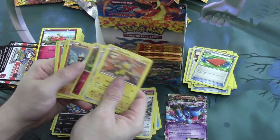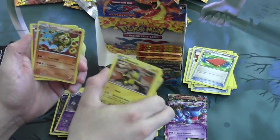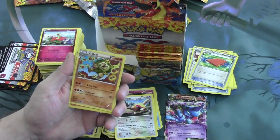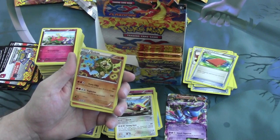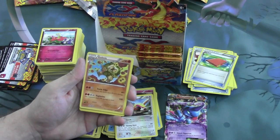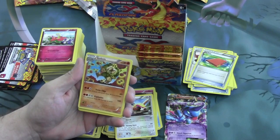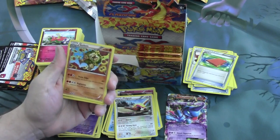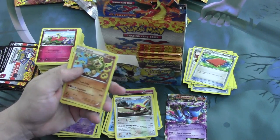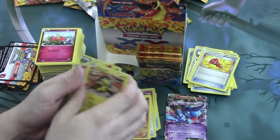Next pack. Our Reverse Foil is Dusclops and our Rare is Golem. Stone Edge for 60 damage, flip a coin — if heads, does 30 more. And Explosion for 150 damage, does 100 damage to itself. That's definitely something to put a Protection Cube on because that is some pretty obscene damage. And we have a Startling Megaphone — for you Tool Drop users, I'm sorry.